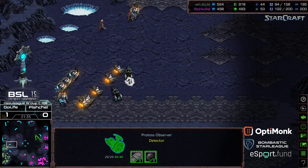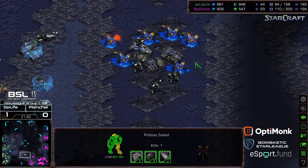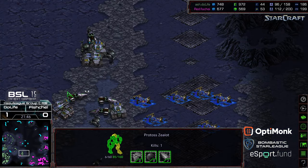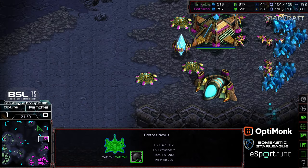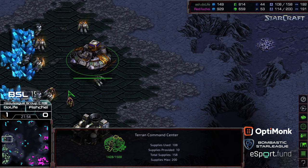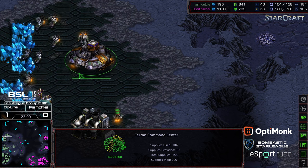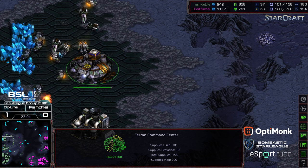A probe sitting there making sure — looks like zealots wander back out. Everything unstasises and Do Life looks like he's going to preserve some troops as they come out of stasis. Fisheye still needs to macro — Do Life is not in that bad a position, not mining but supply counts are about even. If Fisheye could just macro he'll end up taking this match.